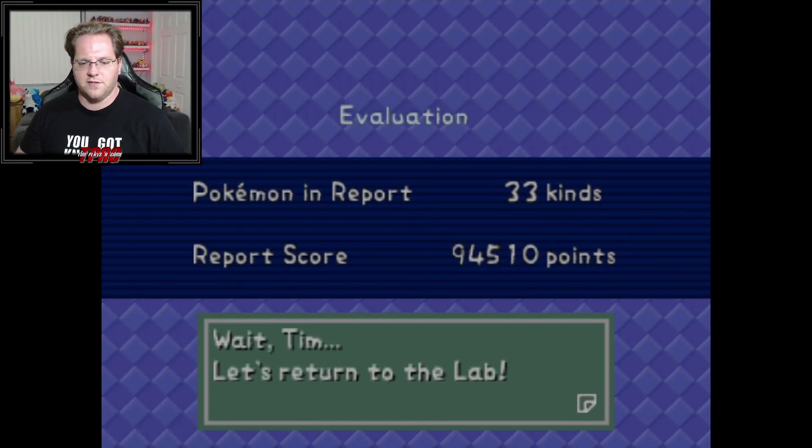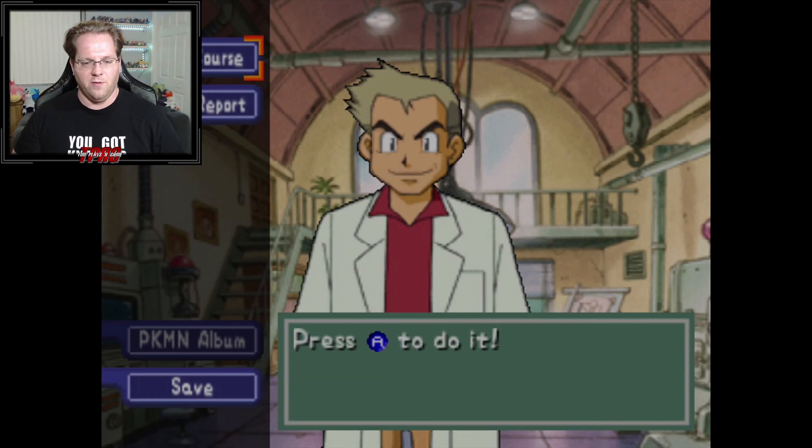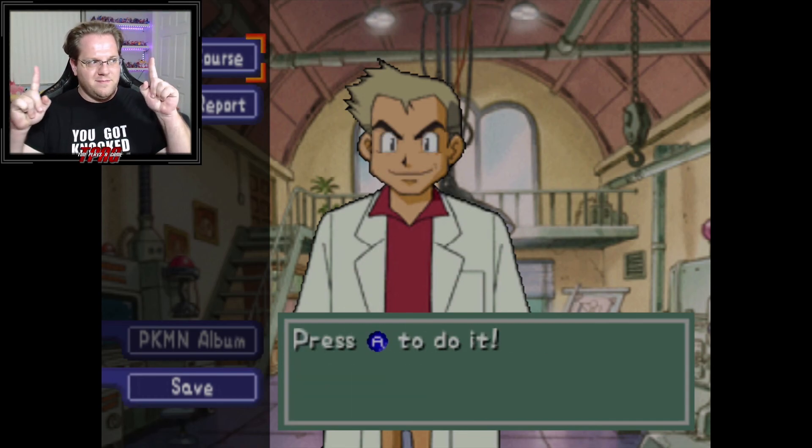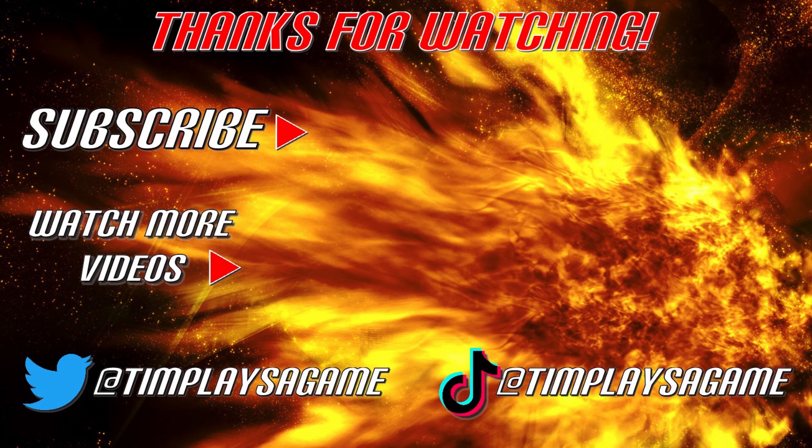Alright, we're raking in those points! Back to the lab. Welcome back — Tim, you found a split in the path. According to my research, that split should link to a new course. I've also made a link from my lab — you should go right away. And we will go right away next time. That is going to wrap things up for tonight's video, guys. Thank you all so much for watching — make sure you like this video, subscribe to Tim Plays a Game, and stay tuned for more Pokemon Snap videos. Until next time, this is Tim from Tim Plays a Game signing off. Have a good night, guys!